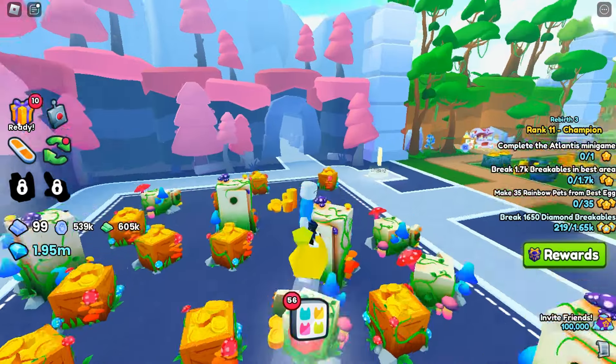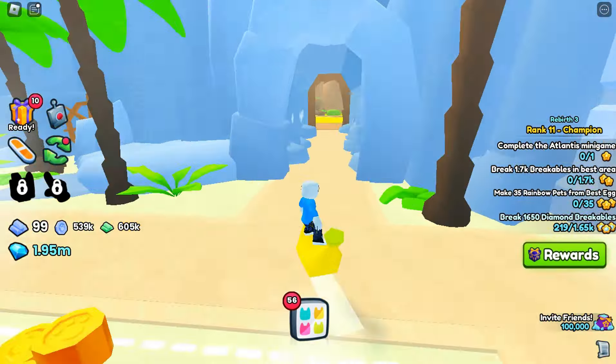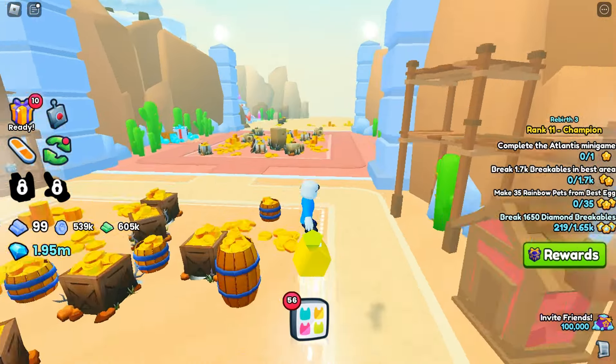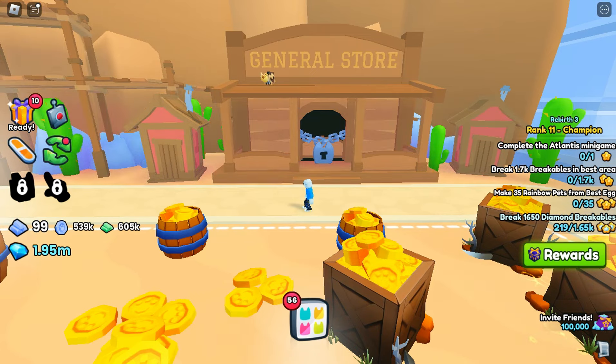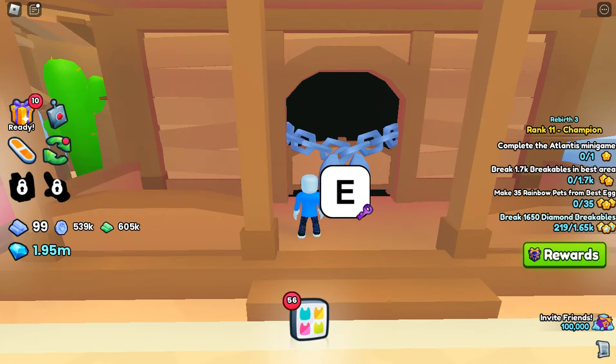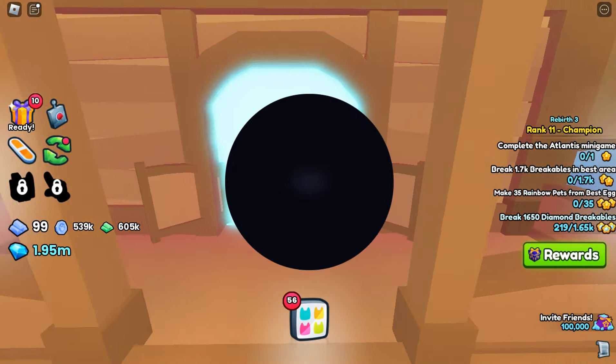In this next minigame, we do have a chance at getting one, I think. It's not too far away, so I'm just going to ride my hoverboard over there. It is over here in Area 33, right where this Robber Pug is, by the General Store. There is another secret area, so let's go ahead and use another secret key and go inside.